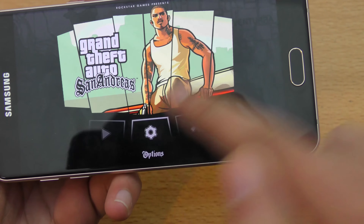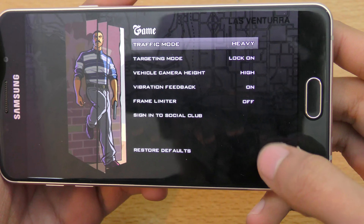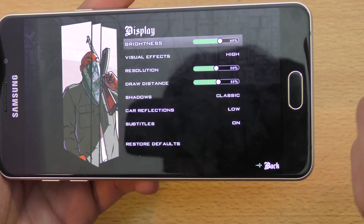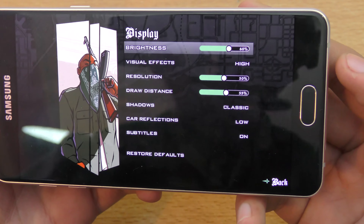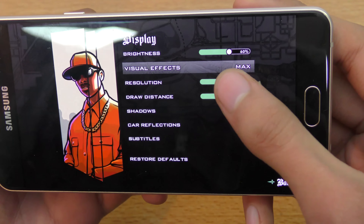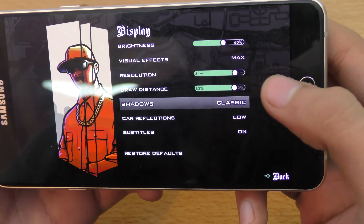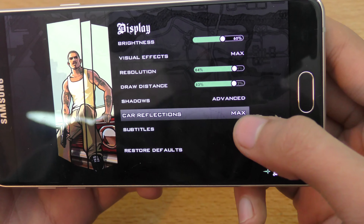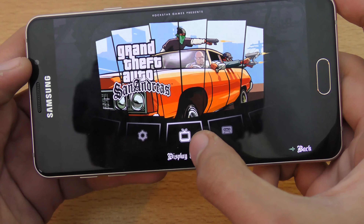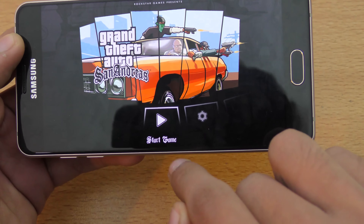I'm going into options — game settings. You can see traffic mode is set to heavy. I want to first test out the visual effects on the default setting, which is on high. I'm going to set it to max, increase the resolution a bit, shadows to advanced, and car reflections to max. Now we're good to go — this will definitely test the full gaming capabilities of this phone.